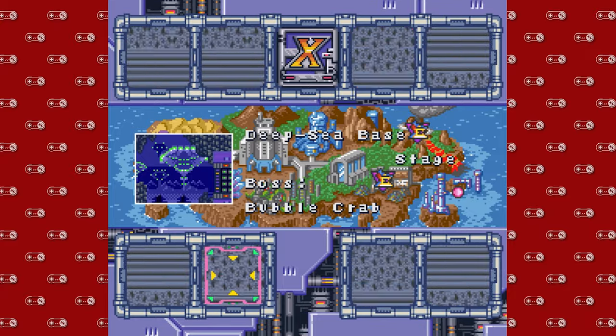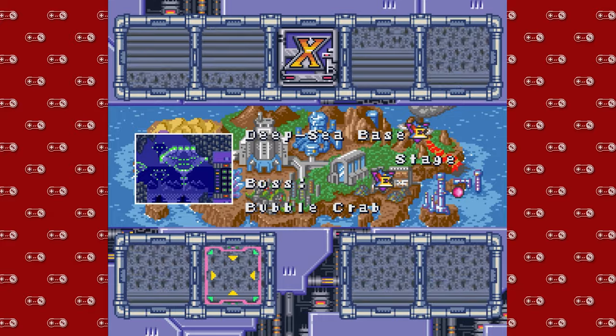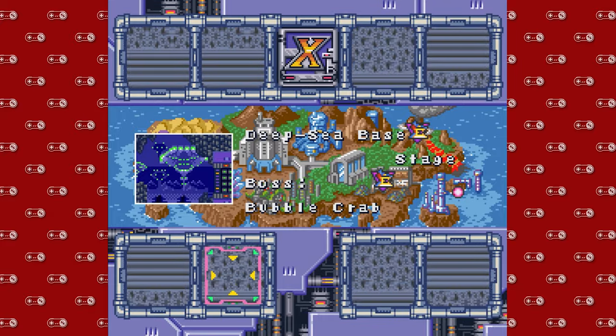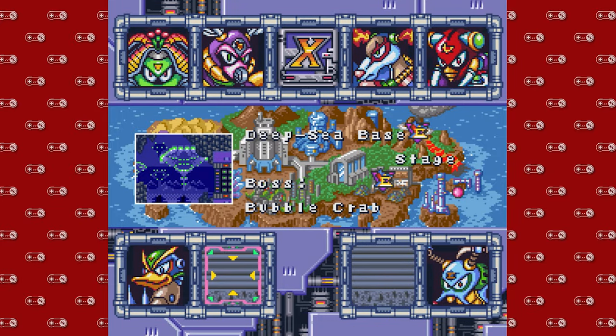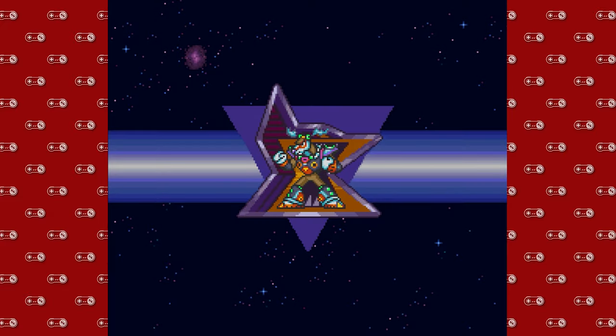Hey guys, DeanWike here. Hello and welcome back to another episode of Super Nintendo Sundays with some Mega Man X2. Last time we defeated the Bubble Crab in the deep sea base, and today we're going to be doing something a little special. We're going to be fighting two bosses — one special boss and today's adversary, the Flamestag.